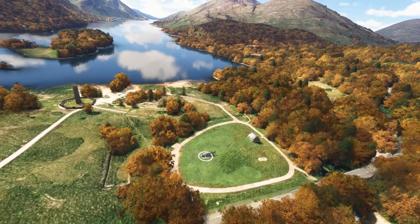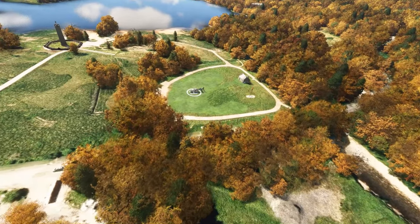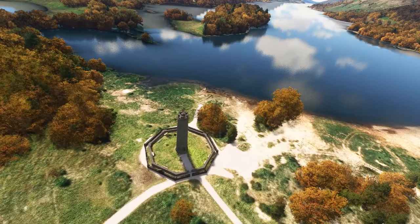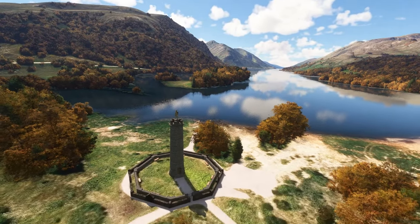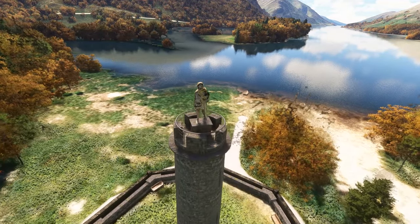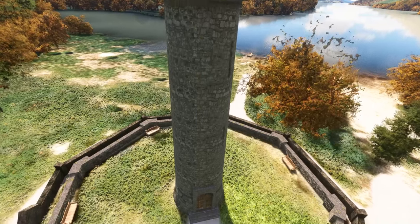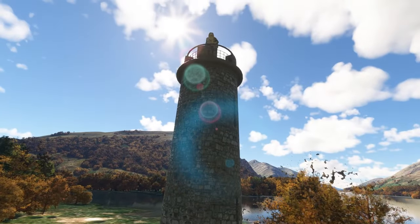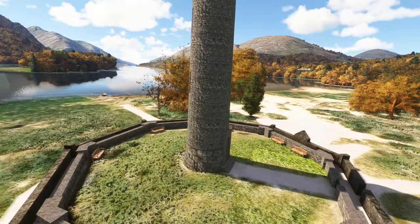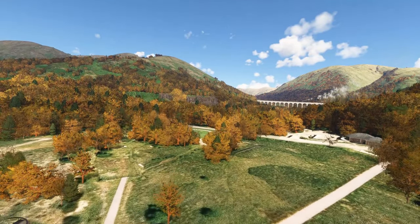There it is — here's the other point of interest: the Glenfinnan Helipad. I've got my Bell sat there as you can see. Just beyond that you've got the Glenfinnan Monument, which is another added point of interest with this package. There you go — a little figure atop a tower. Anyone from this part of Scotland will know more about this. It's nice to see that included as well. You can pay much more for an airport add-on and those can be hit or miss.